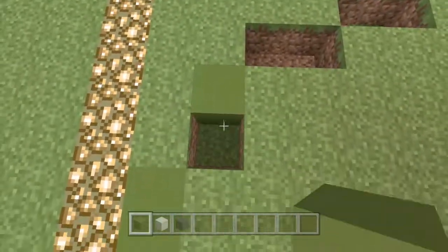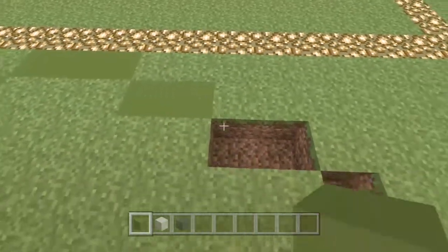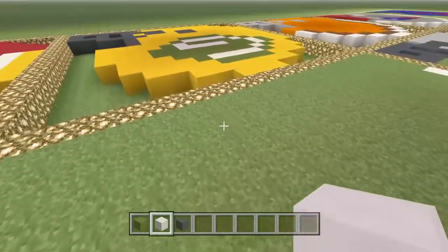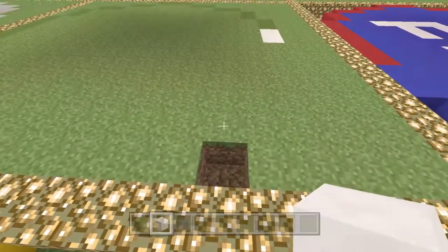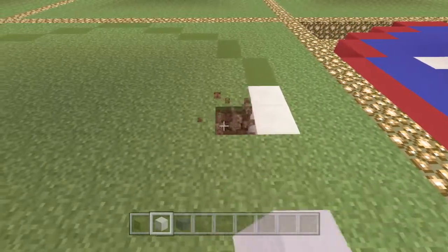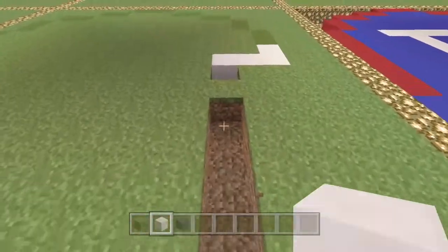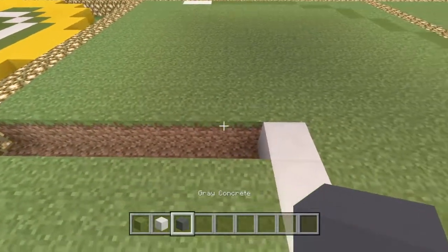Now we're going to color this in. All of this is green apart from the four formation which is two white. There we go — two green ones and two white ones. Now we're working our way up here. Going across by three — one, two, three — just white blocks there, making sure I'm in the formation.